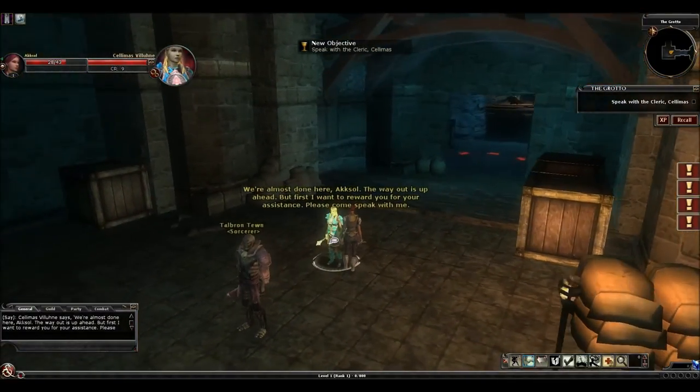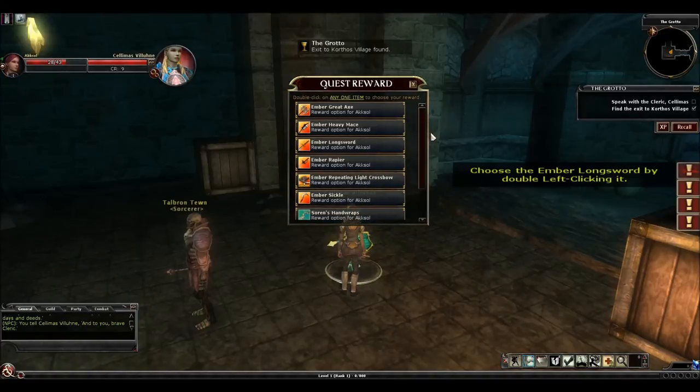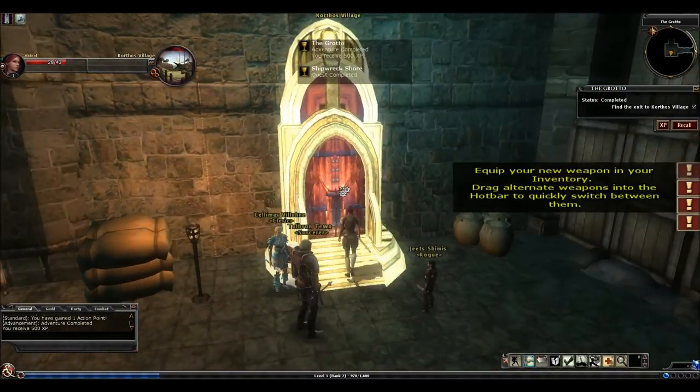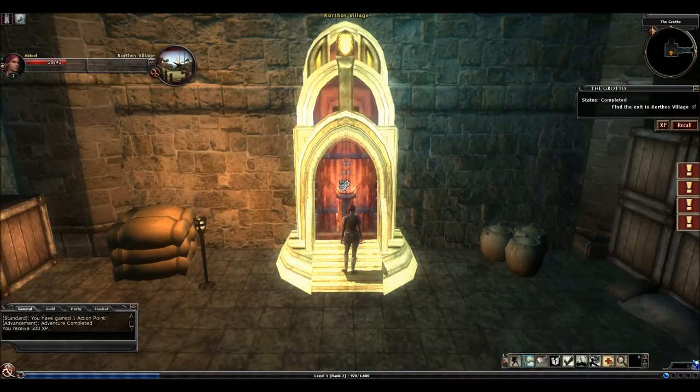Now we're almost done with the quest. To finish, we're going to talk to the cleric here and she's going to offer us a reward — pick whichever one you like. I'm going to go with the greataxe again. And that's it for our first quest. After you're done, you'll click on this door and it will lead you out to the main area of Korthos, and that's where we'll pick up for part three. In part three I'll be explaining all kinds of basics you need to know to get started in the game — menus, how to join a group, how to interact with NPCs, what taverns are, and a lot of different things. If you watch no other part in this series, definitely watch part three. Until next time, I will see you at part three. Thanks for watching.